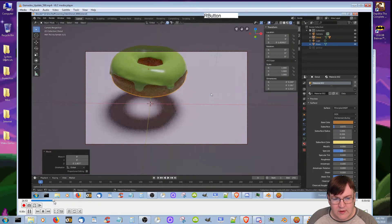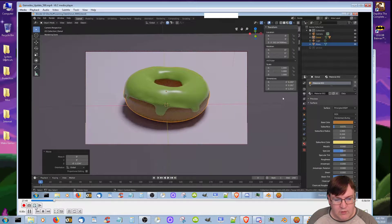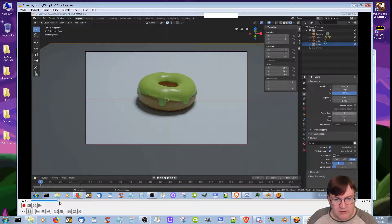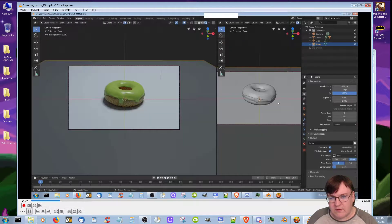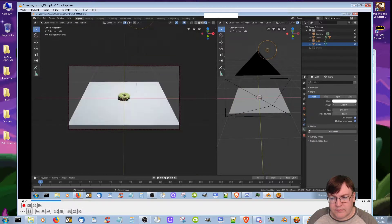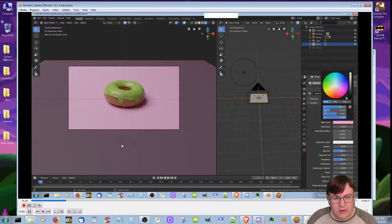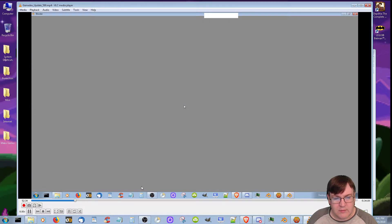The donut was floating for a while — it's still not sitting quite on the plane but that doesn't really matter. I did some renders in there. I kept messing with the color and then this is the one I ultimately ended up with.